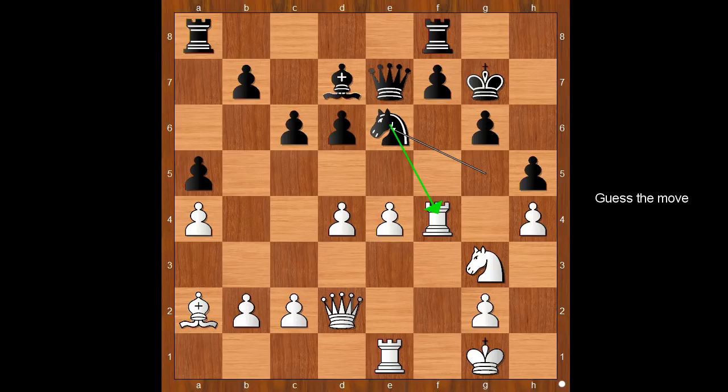White to move — what is the best square for the rook? What would you do in this position if you had the white pieces? Perhaps rook to f3 was expected, but there was a surprise of epic proportions. Are you ready to see the move? The move is knight to f5, check.